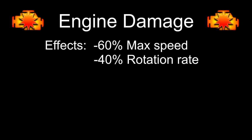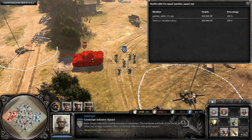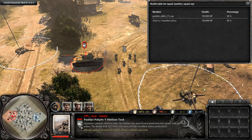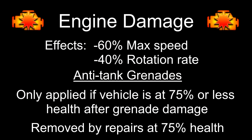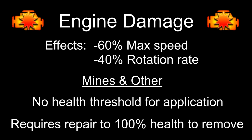Now we're going to move on to the permanent criticals. Engine damage is probably the most common critical in Company of Heroes 2. The effects are minus 60% max speed and minus 40% rotation rate. For anti-tank grenades, panzer fausts and the like, the critical is only applied if the vehicle is at or below 75% health after the grenade damage. Note that anti-tank grenades with the exception of the sticky satchel do 100 damage each. After one grenade no critical is applied, but with the second one the panther reaches exactly 75% health and receives engine damage. This critical is removed by repairs at 75% health. However, engine damage from mines and other abilities have no health requirement, so will happen 100% of the time. They also require repairs back to 100% health before removal.